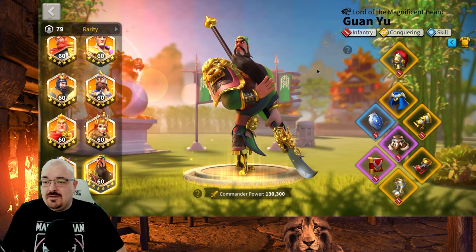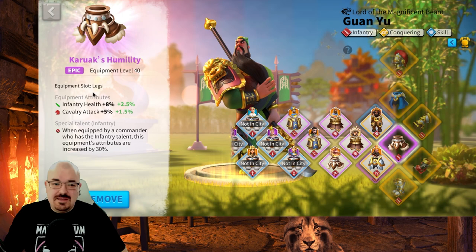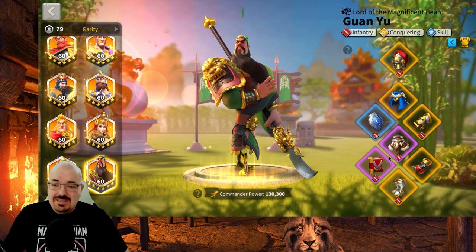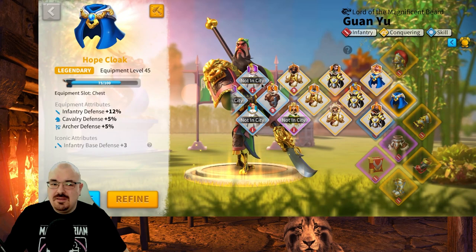For equipment, I go with a lot of defense but I also like to have a lot of health. I could do the defense pants and refine them until I get the special talent — that would give me 16% defense versus 10.5% health. But there's nothing else that gives health to infantry, and I always felt infantry benefits most from health rather than defense and attack. That's why I keep these two items on my infantry to give it around 21% health.